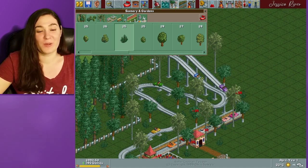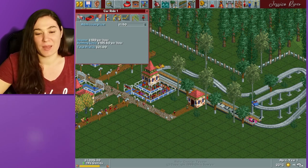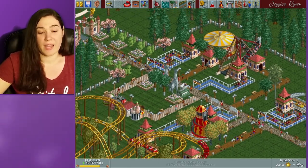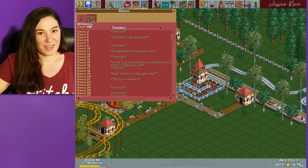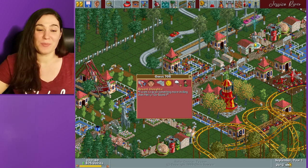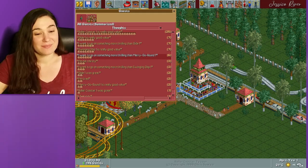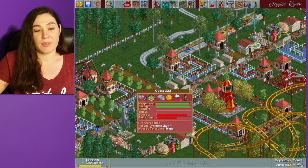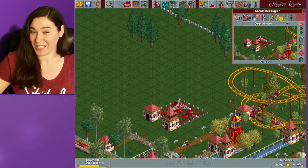Now we're starting to look like a real park. We've got a couple of decent rides, some scenery, and quite a few guests coming in — we're already at 190 guests, which is awesome. You can look at your people's thoughts and even categorize them to see what most of your guests are thinking. Here it looks like our guests think Roller Coaster 1 is a really good value, which means we can probably up the price of that roller coaster and make more money off of it.